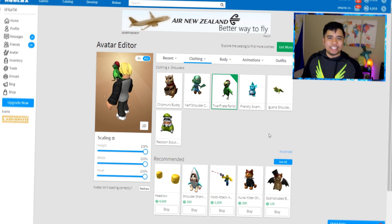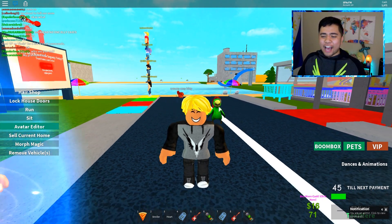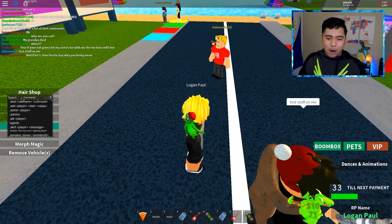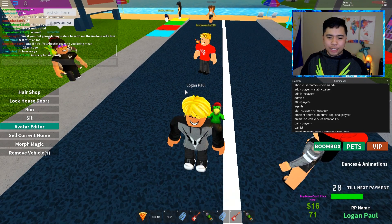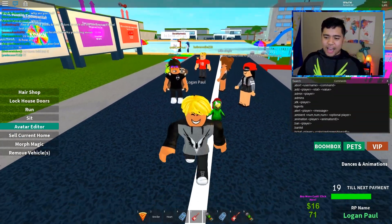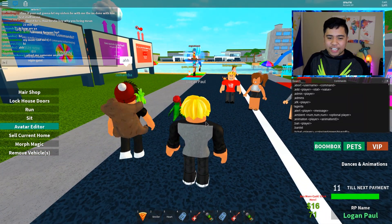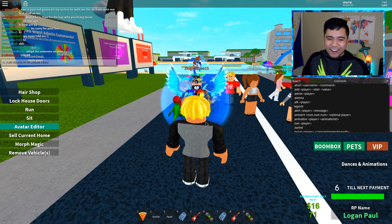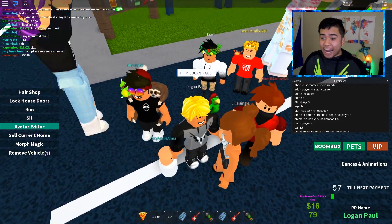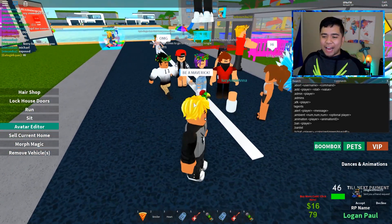Now that we've actually become Logan Paul inside of Roblox, let me head back into Adopt and Raise a Baby and mess around with some players. Here we are back in Adopt and Raise a Baby, we look exactly like Logan Paul - we kind of have Maverick on our shoulder. I'm going to type in my roleplay name - Logan Paul - and Logan Paul is right above my head. I'm going to do slash e semicolon alerts all 'Logan Paul is in this lobby.' Every single player in this server is having sirens go off and everyone can see 'Logan Paul is in this lobby.' I'm going to say 'Hi, I'm Logan Paul' through the talk command. Oh my gosh, look at them - everyone is surrounding me!